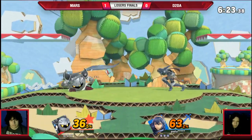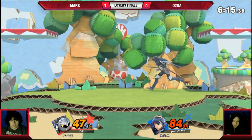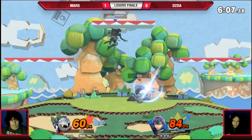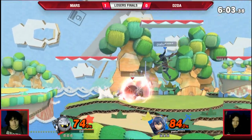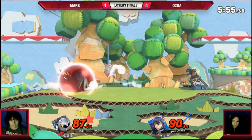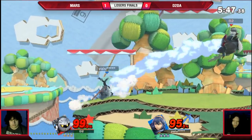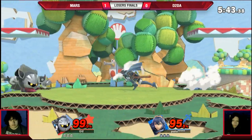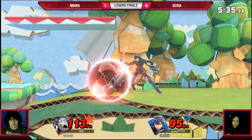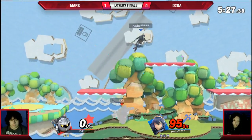Right now D2DA has a slight lead in percent — at least 30%. Catching with these dash attacks up the platforms. Mars is still playing patient even though he's down, kind of the staple of his playstyle. Did a landing down air, gonna not get hit by the forward smash and punish it a little bit. D2DA trying to reach with these dash attacks and Mars is just saying no, running backwards, trying to space it out. They're both feeling each other out, nobody wants to commit too hard. I feel like D2DA always commits. What the heck was that — did he try to jump cancel the tornado? I don't understand what just happened. There are so many better options there.